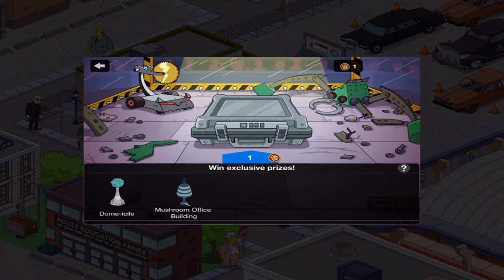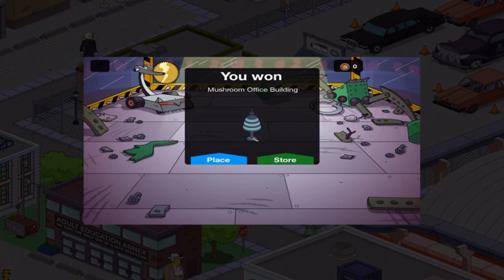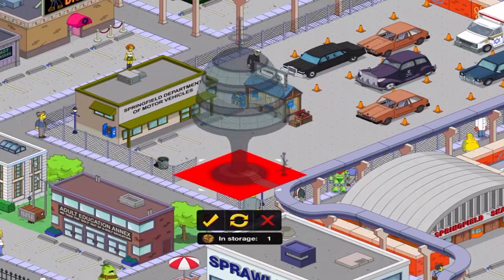It's going to be one or the other. Boulder buildings, here we go! I got the Mushroom Office Building. I believe the other day I got the Office Towers, which I really, really liked. I'm assuming this is going to be pretty similar because it's got a similar look in terms of the antenna at the top and the windows and stuff.